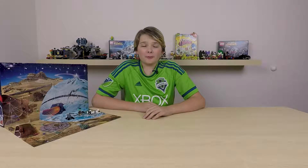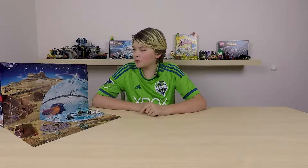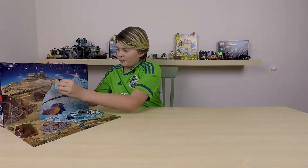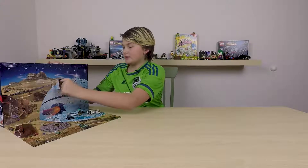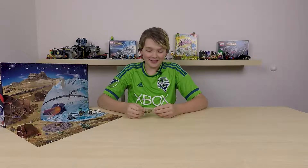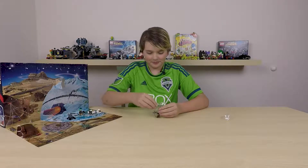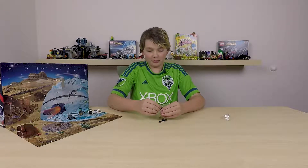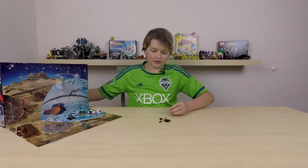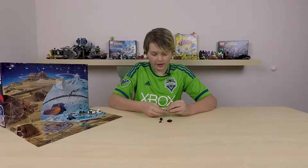Hey guys, NumStuff here, and happy holidays! Today we're gonna be opening up the fifth day in our LEGO Star Wars Advent Calendar. This is from The Force Awakens — a Major Tossing Branch, I think. He's a resistance officer. I believe you can only get this minifigure in this Advent Calendar, so this is a pretty cool minifigure to have.